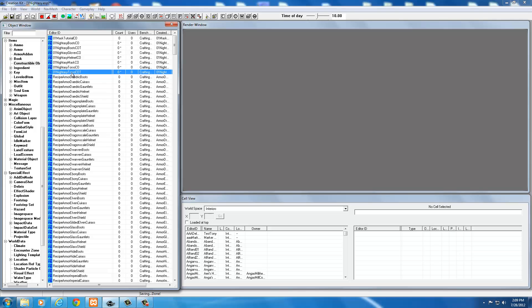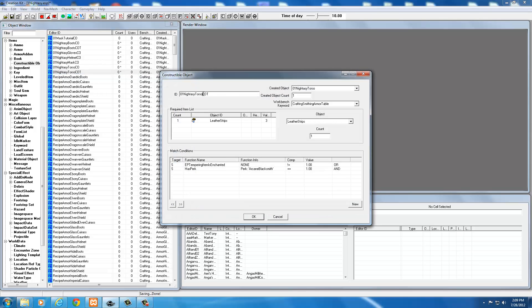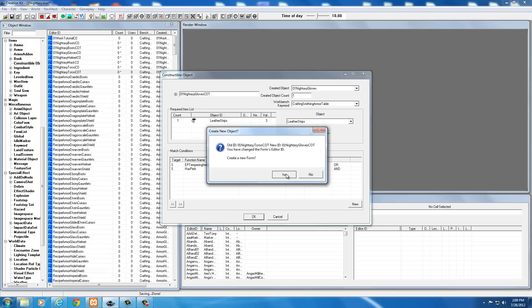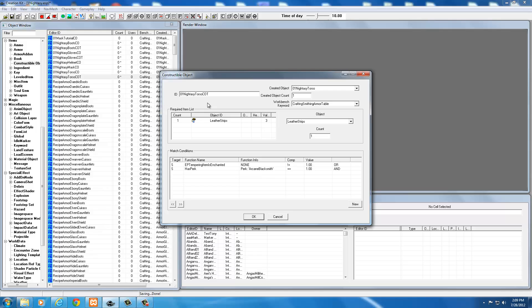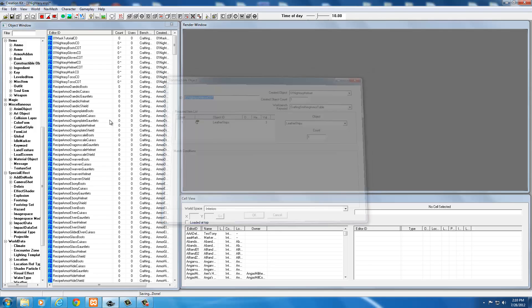Then I'll double-click the torso again and change the name to gloves COT. The created object will be the gloves, and everything else is set up. Create new form — yes. Now I've got the gloves. Double-click again to make the helmet — you just do this for every piece of your armor so they can all be upgraded at any forge. Change the name to helmet and change the created object to the Nidase Helmet. Crafting smithing is already set up. Create form — yes.